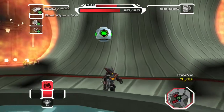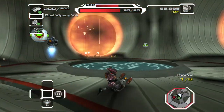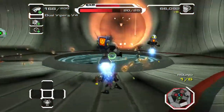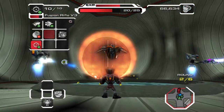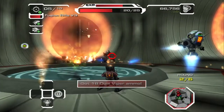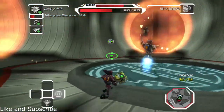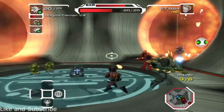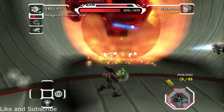Ratchet, keep hacking the security orbs or the arena walls will collapse on top of you. Watch your back — Dread Zone will send wave after wave of enemies in your direction. That is such a cool thing. I keep telling them to hack, but they're not hacking for some reason. Come on. You guys chose a horrible spot to be in.